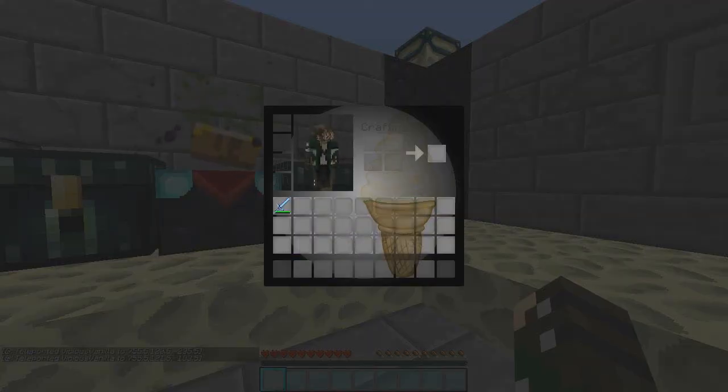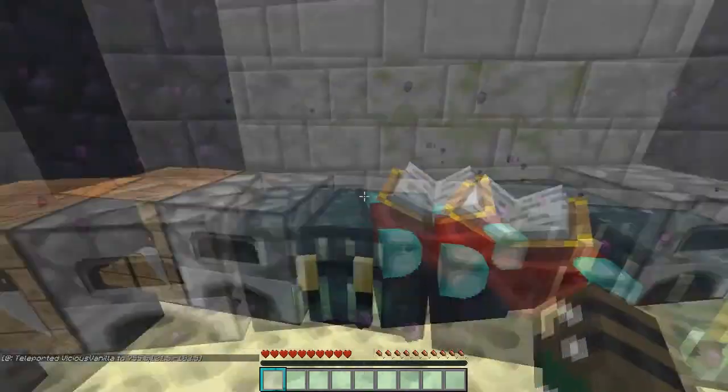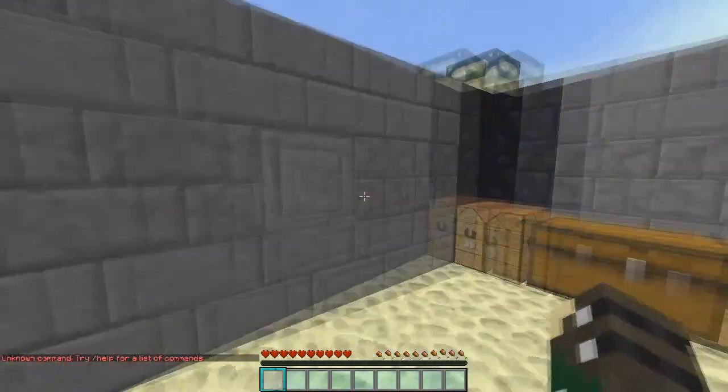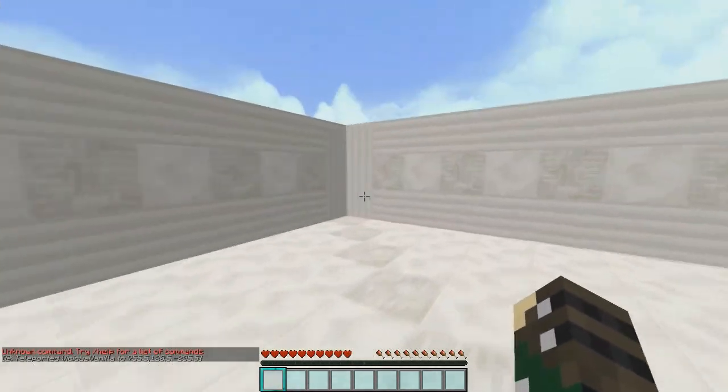A beautiful vanilla-style inventory — I love this inventory, it's my favorite. Furnace, crafting — the rest is all default. Before I leave, here's the hotbar and the hearts, which are also custom made.